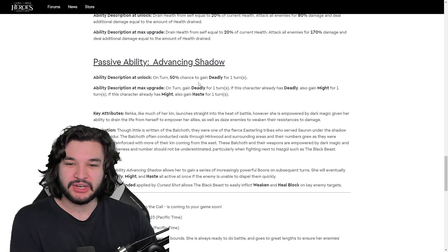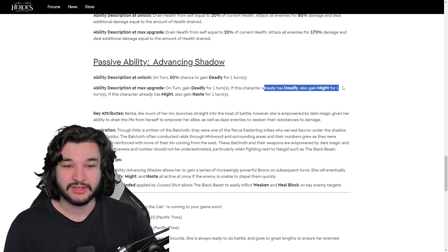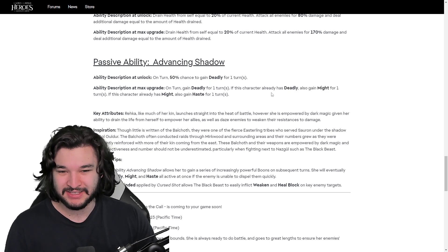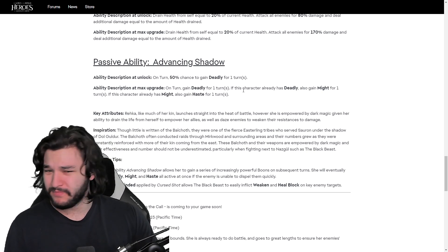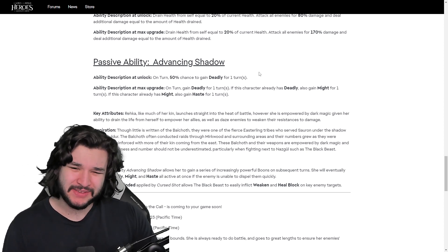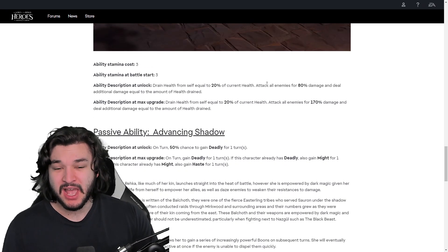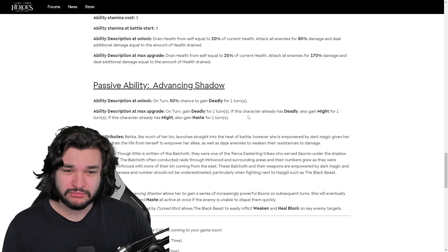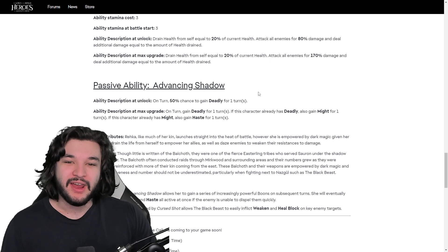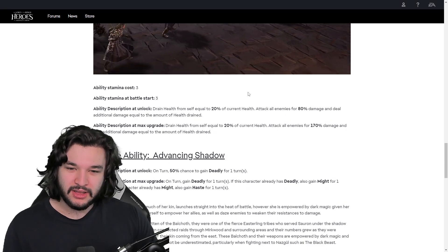Now the passive ability: on turn, there's a 50% chance to gain Deadly. If the character already has Deadly, gain Might. If the character already has Might, gain Haste. It's kind of interesting — there's probably some Deadly and Might generation for the team to activate this passive. The issue is if you have Deadly for one turn it expires at end of turn, so you can't chain it into itself, but maybe someone else can grant Might or Haste.